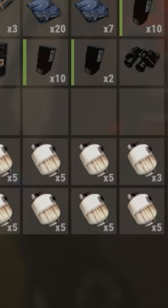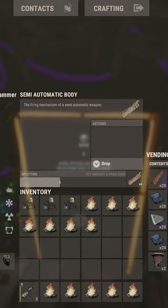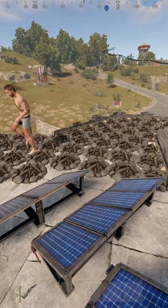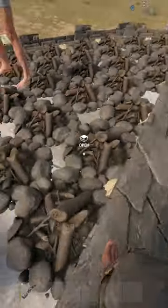Stop letting your empty propane tanks go to waste. Instead, craft up a bunch of campfires and start placing them on your roof. That's like 5k wood, probably 10k wood. Fill this all up.